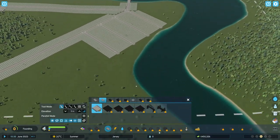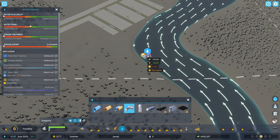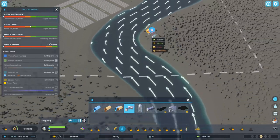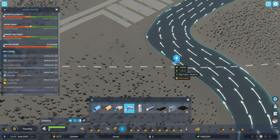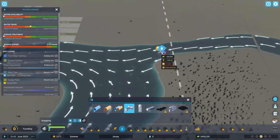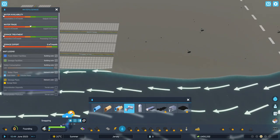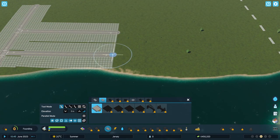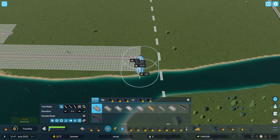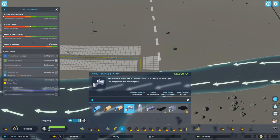We need to put in some water as well — put in the water pumping station. The water pumps from this way so we want to take the water out here. We want to be dumping the water there — we'll still flow through this. Water will flow all right. We'll extend this road out here and then build a little road to the water so we can get a water pump in. It's the best design ever.